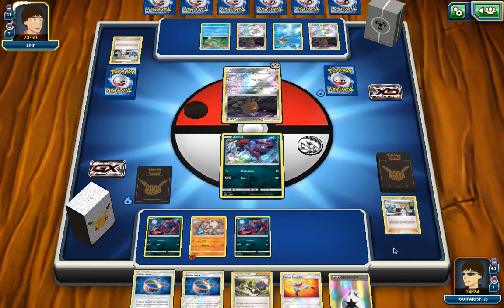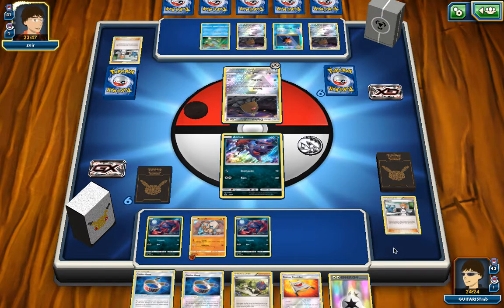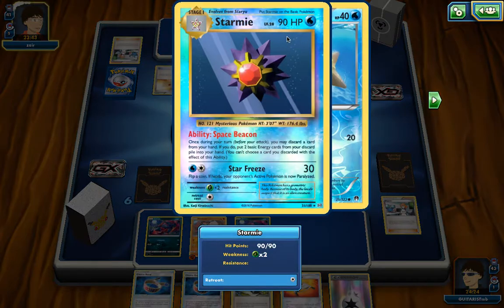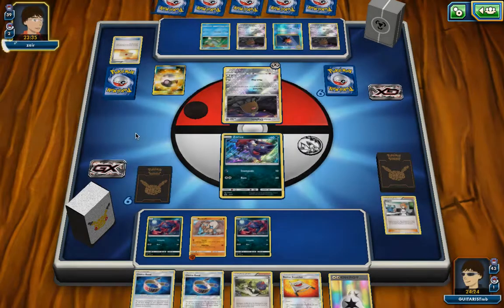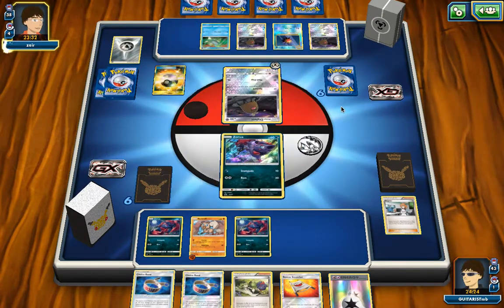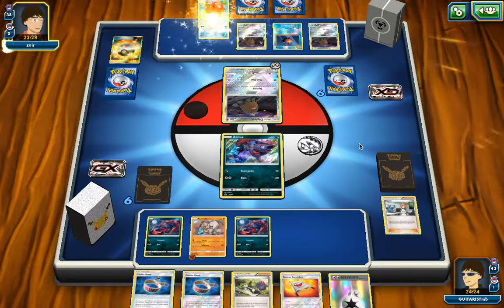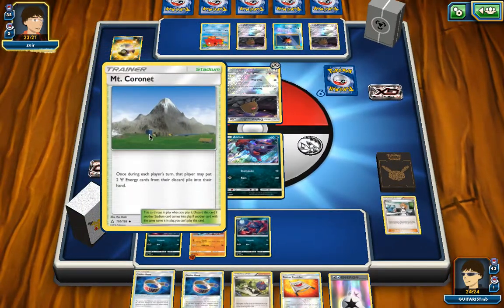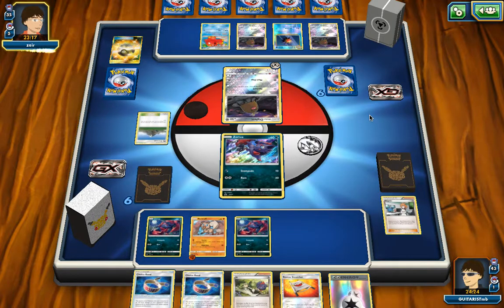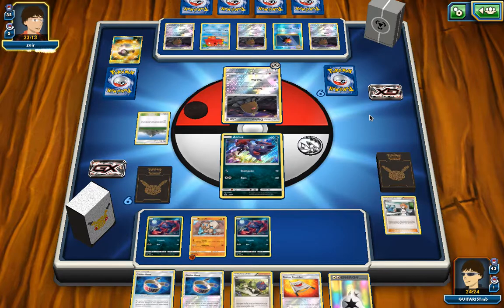Depending on what my opponent does, I think I'm going to be attaching maybe a Double Colorless Energy. They're evolving a Staryu into Starmie, which has the ability Space Beacon — once during your turn, you may discard a card from your hand; if you do, put two basic energies from your discard pile into your hand. Pretty good ability, very important for Water-type decks. Octillery — I saw that coming. They're going to use Abyssal Hand. And Mount Coronet — this is a great card. There's been a lot of things that make Steel-type decks work a lot faster recently, even the Metagross deck, which was pretty slow building up. But there's a lot of things now that can really build them up quickly.